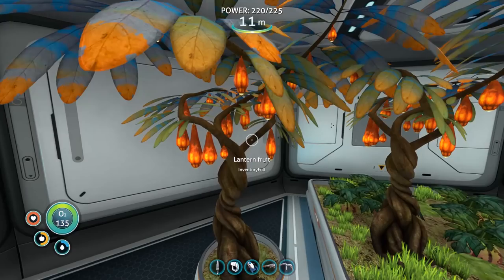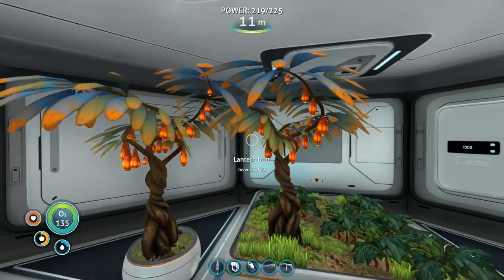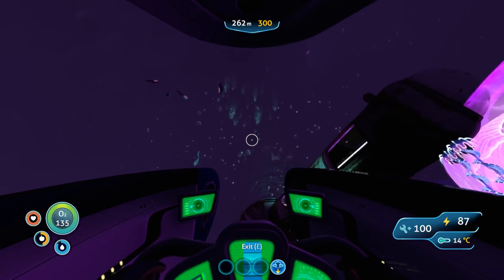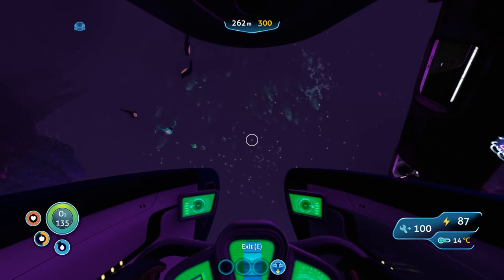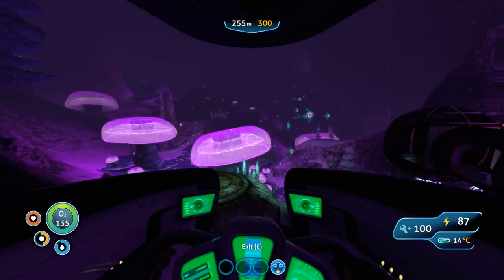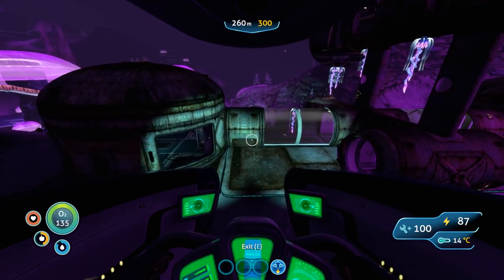Do you see what I mean about infinite food? I came out, came back, and we've got lots and lots of food. Before heading to the mountain island, I thought we'd head down. We're behind the Aurora, about 300 metres from the escape pod, and if you go down through a cave system you get to the Jellyshroom biome — with a few predators around, lots of things to scan for, including this old base.